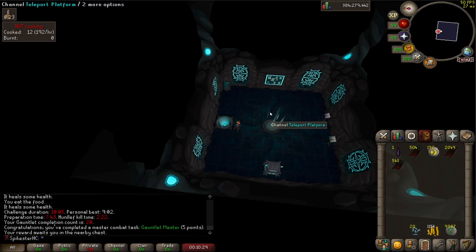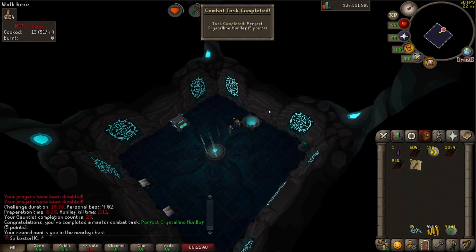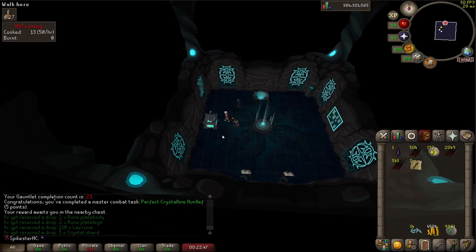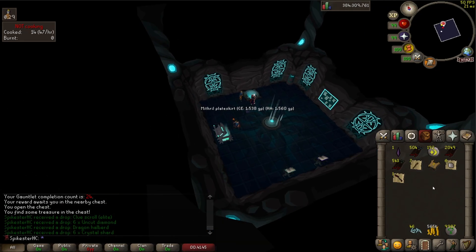There's gauntlet kill number 20. Got the gauntlet master combat task. I finally got the perfect crystalline hunllef — so I didn't take any damage from the tornadoes or off-prayer or anything like that, so I am getting a little bit better. This thing gives loads of elite clues; I just got another one.